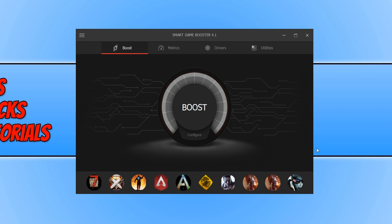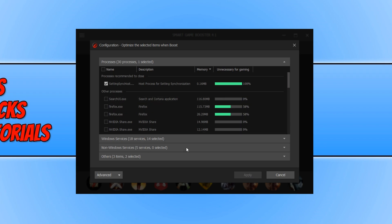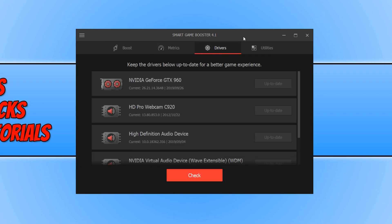At the bottom of Game Booster you can see it has found games installed on your machine — there's Call of Duty Modern Warfare. Click on Configure and go through all the options to select what you'd like Game Booster to optimize when you press Boost. If you're happy with the defaults, press Boost — as you can see it stopped one process, stopped 14 services, freed up 618 MB of RAM, and enabled game power. You can also go to Drivers to find and update any drivers for your machine through Game Booster.